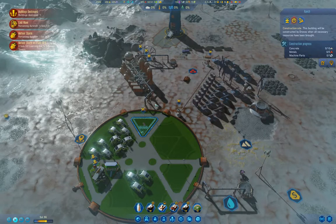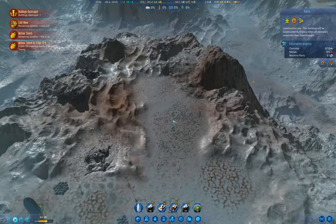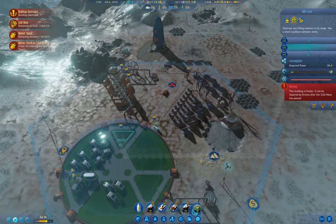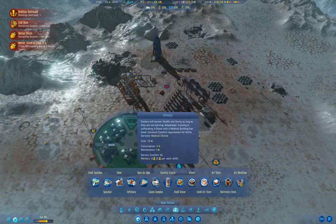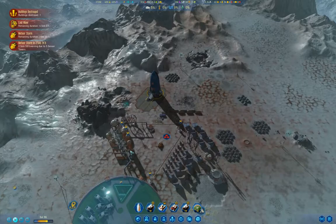We've got a meteor storm ongoing over here. These guys are frozen, so we're going to have to roll the dice. I haven't researched subsurface heating yet, and that's something I probably should do — get subsurface heating.